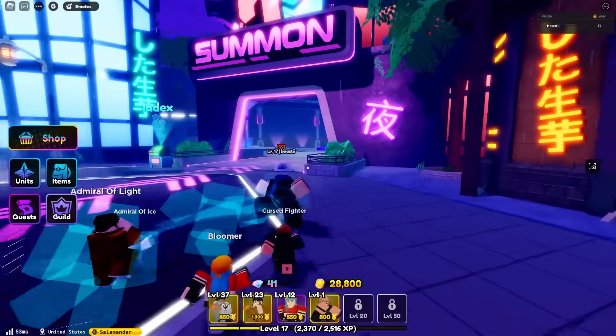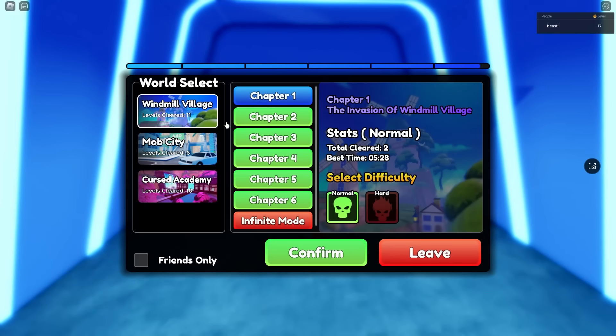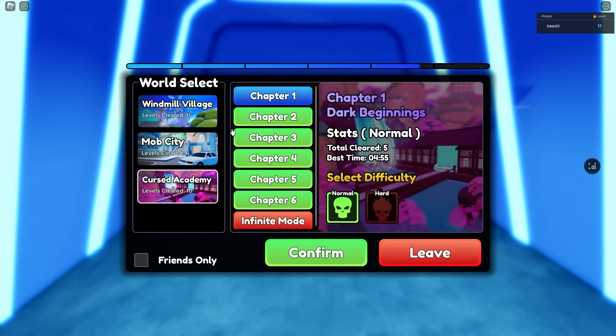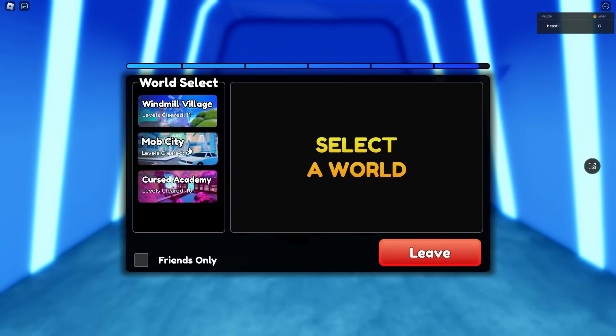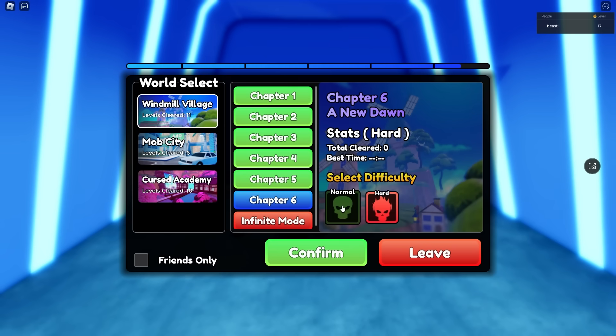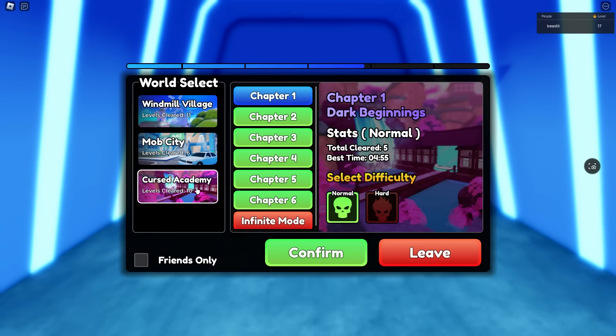By the time you guys are watching this video, I would assume you guys already finished the story. But if you haven't, the first method of getting gems is to actually complete the story. Every single story gives you 30 gems plus an 80 gem first time completion bonus, which means every time you go through these worlds, you get about 600 gems each time, which is very good. But what they don't tell you is that if you switch to hard mode and complete it, you get another 80 gems for first time completion plus 30 gems — another 600 gems each time. That's 1,800 gems if you complete all the stories in hard mode, and another 1,800 in normal mode.